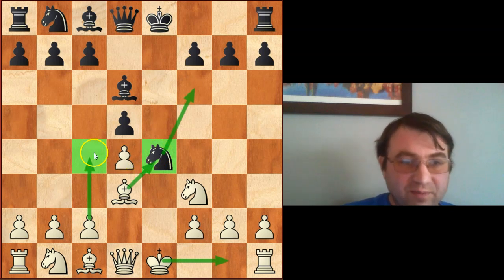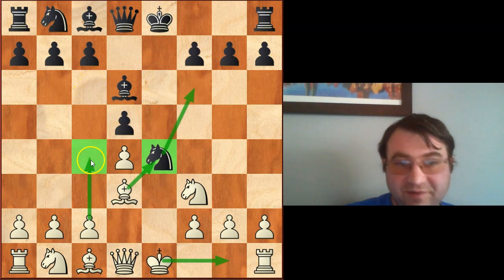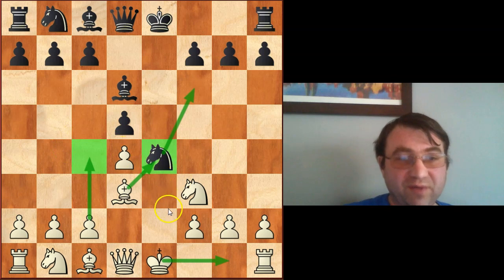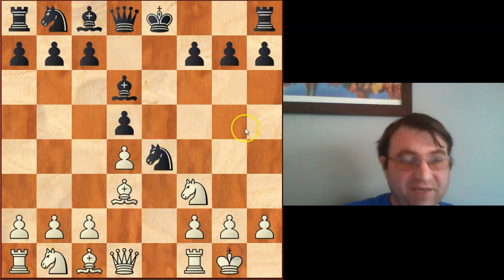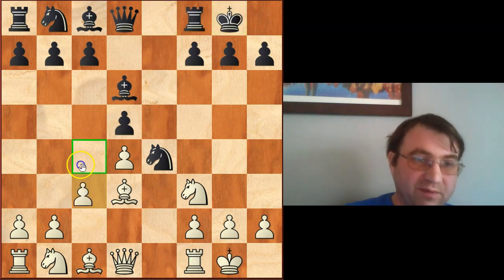The other reason not to play c4 too early is that especially in the Showalter variation with knight c6, c4, bishop before check becomes a possibility and that's just very annoying. So we castle here, then black almost universally castles, and then we play c4 to start undermining this post.